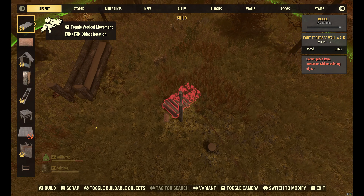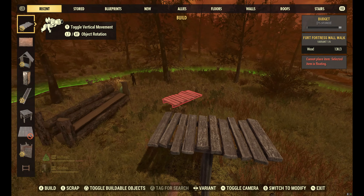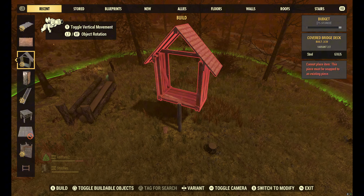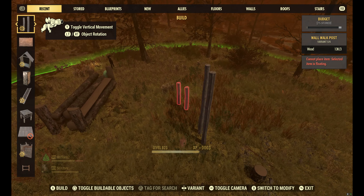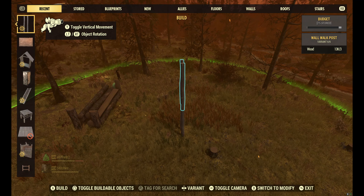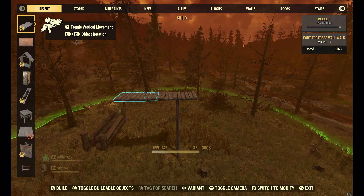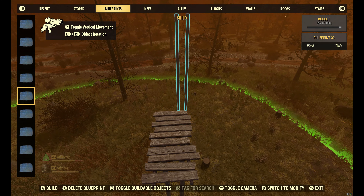You can delete the different sections to make it whatever height you want. I would recommend having that blueprint with the column set up as two high and then three high — that way if there are trees or anything above you, you've got shorter options so you're not having collision issues. Once you decide on whatever height you want, go ahead and snap your catwalk to it. Now let's go to the blueprints — this is why we wanted to make these.